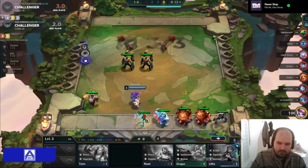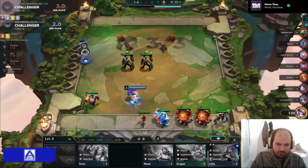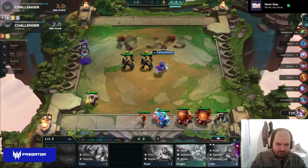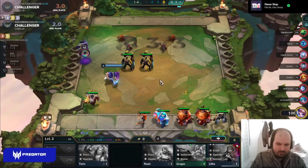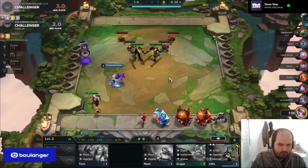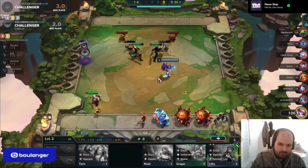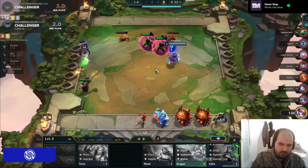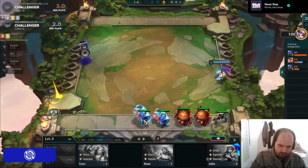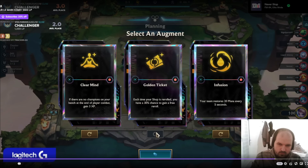He actually buys this Bard here. The reasoning is he has a Tahm Kench pair and he's going to sell the Katarina for the Gragas pair, so he has both the Gragas pair and the Cassante pair — a lot of frontline. What he needs is damage, so he holds the Bard because it gives the best potential damage output. The Bard is going to synergize better with the Cassantes than the Katarina would.